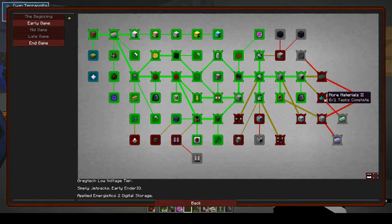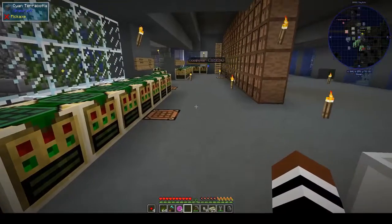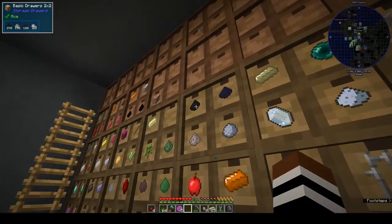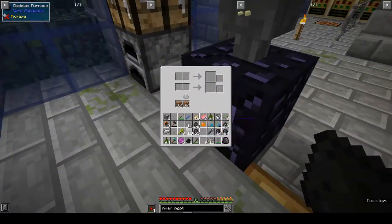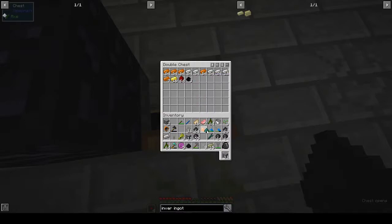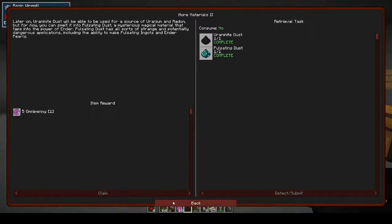I have urbanite dust, and apparently you can make pulsating dust from it — pulsating dust is urbanite dust which is smelted. I found lots of urbanite, didn't know what it was for, just went and found it, smelted it, and that was that. More materials claimed, and we get our omnipennies.